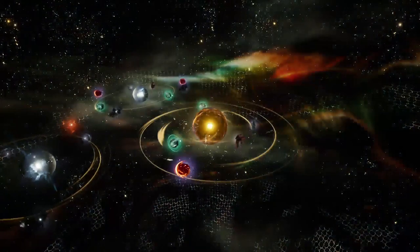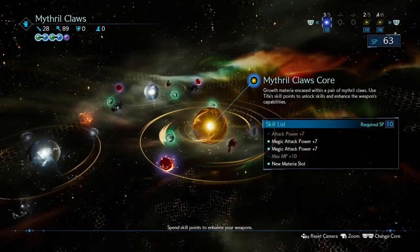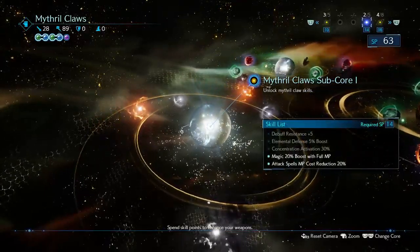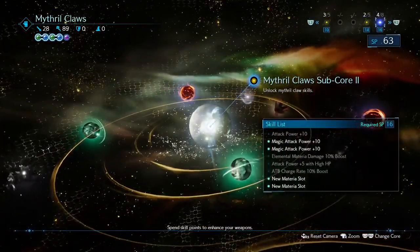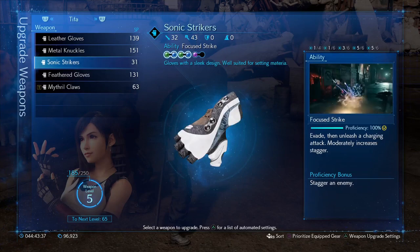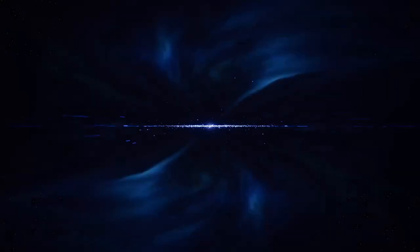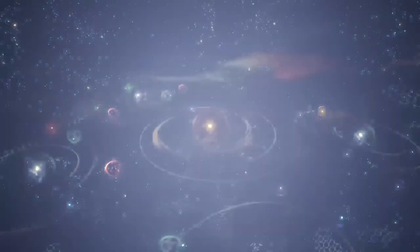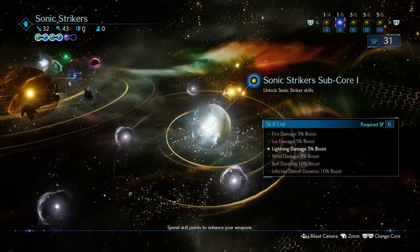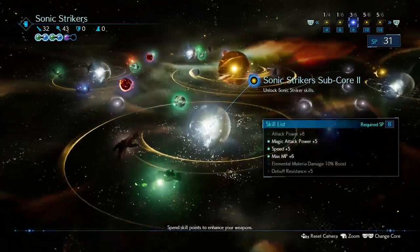Lastly we have our favorite girl Tifa — she's surprisingly going to be our caster in this farming method. If you have the Mythril Claws I suggest you buy the Magic 20 boost, as you'll only be casting magic once with her and you'll get the full value out of it. If you decide to go with the Sonic Strikers though, you should buy the Thunder boost node because you'll need it. Same rule applies with Tifa: buy as many magic attack power nodes and materia slots as you can.